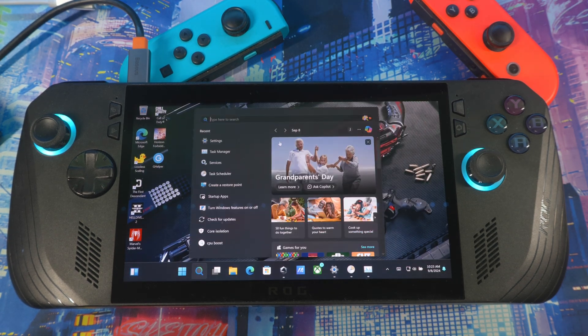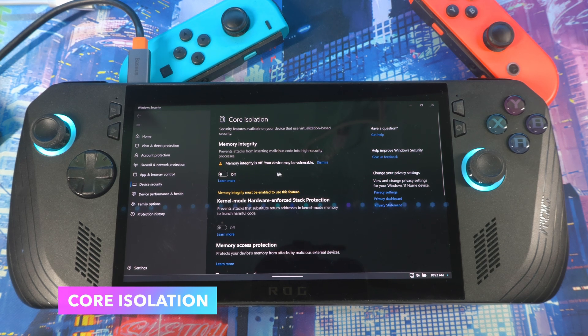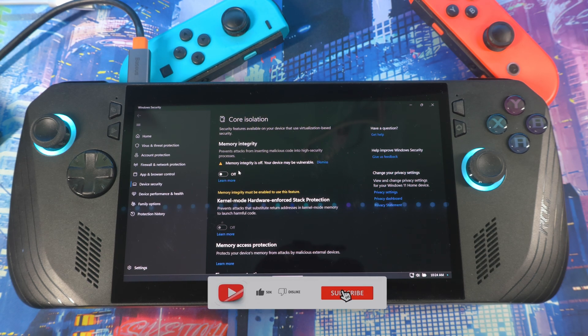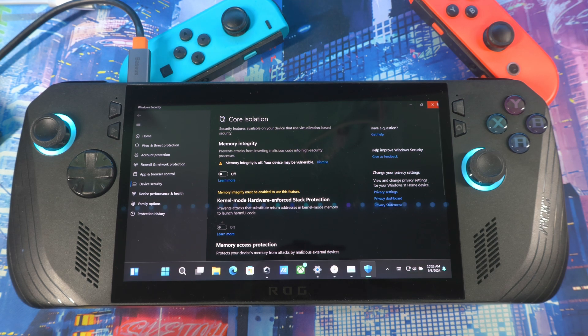Next, disable Core Isolation — specifically Memory Integrity. I already have it disabled. Core Isolation basically protects your system from viruses or malware that could mess up your system. You don't really need it unless you're visiting sketchy websites. If you're using your device for anything other than gaming — including adult websites — you want to make sure this is on. But if you're just using it for regular stuff, you can disable it. It will warn you that your device may be vulnerable, but this feature definitely affects performance when it's on.